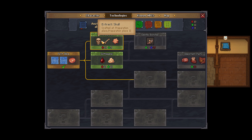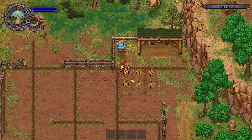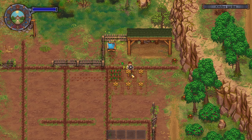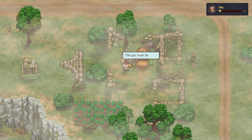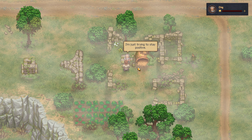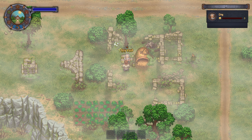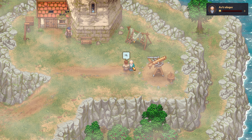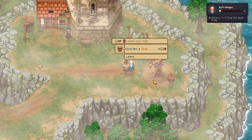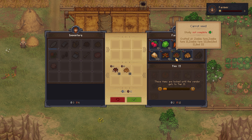I could only afford to smelt four bars right now, but that will gradually increase. It was time to get hard spars so I could extract more stuff from the corpses, and also time to set up our little farming patch with wheat and carrot seeds. I decided to take a look around the map and came across an NPC called Dig, who sends me on a quest: get him some honey and he would teach me the recipe for cake. I also found an NPC called the Astrologer, who had cool inventory wares. He gave us a quest to get him a skull — thankfully I had one, so I completed that straight away.